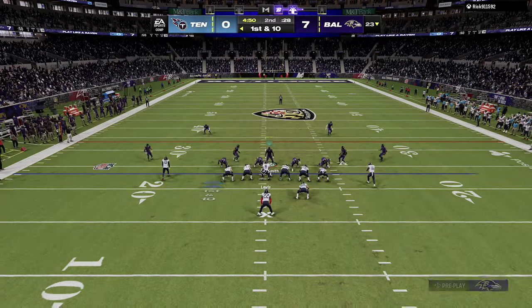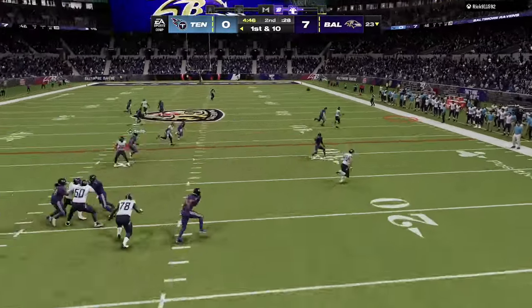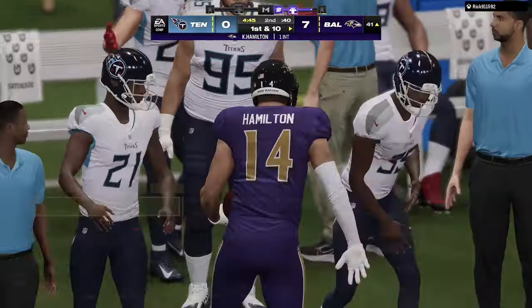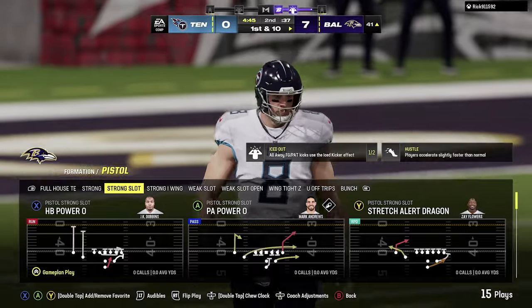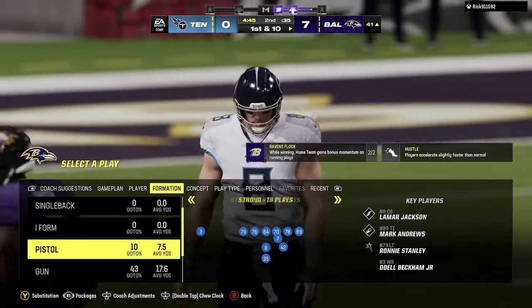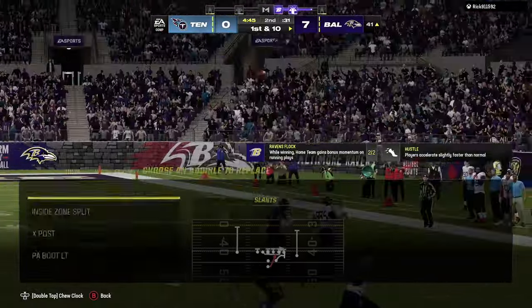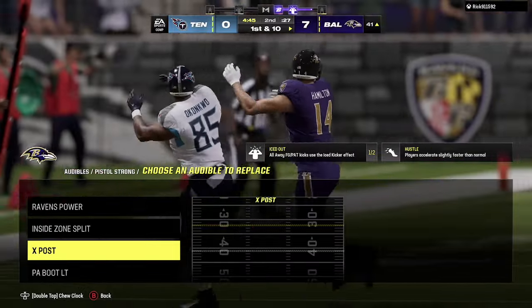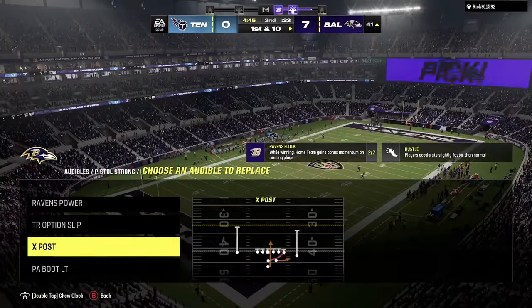Defensively, we're running a Dime here. He's going to come out guns blazing, trying to throw this ball — he tests man coverage on Kyle Hamilton. That's not something I would do. We end up getting that interception on him and get the football right back. You can see you can audible from the Strong Slot to the Strong formation — that's a simple audible. There are also some really good run plays like the Triple Option Split that I like a lot, and a Power Option.